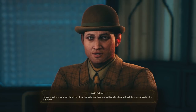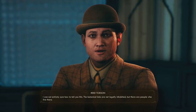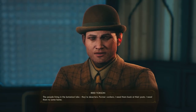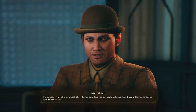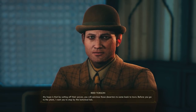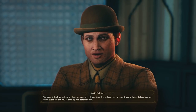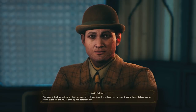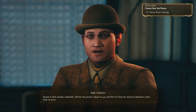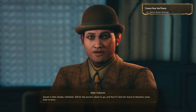I was not entirely sure how to tell you this. The botanical labs are not legally inhabited, but there are people who live there. The people living in the botanical labs — they're deserters, former workers. I need them back at their posts. I need them to come home. My hope is that by cutting off their power, you will convince those deserters to come back to town. Before you go to the plant, I want you to stop by the botanical lab. Speak to their leader, Adelaide. Tell her the power's about to go, and that it's time her band of deserters came back to town.